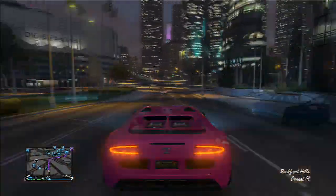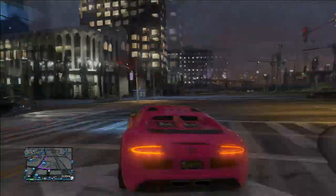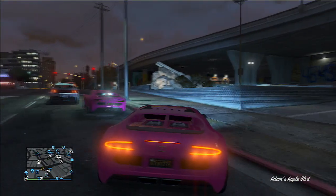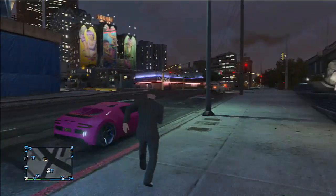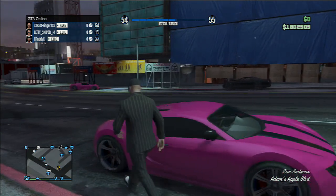Once outside the garage, the host needs to get into the duplicated car and drive it into his own garage. When the host drives the car into his own garage, he will notice there is already one of these cars there — the one he's just brought in is one of the duplicate cars.